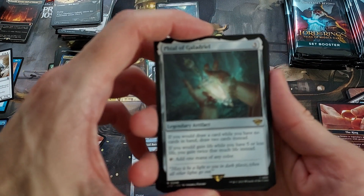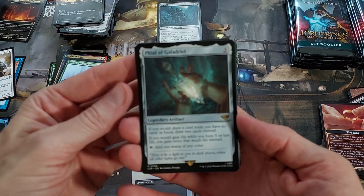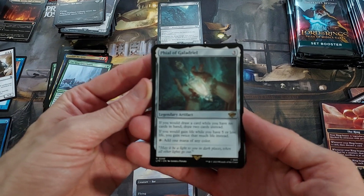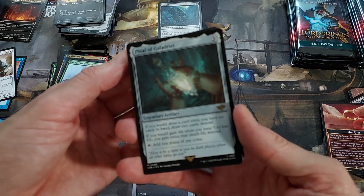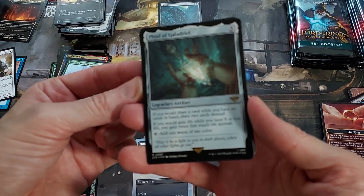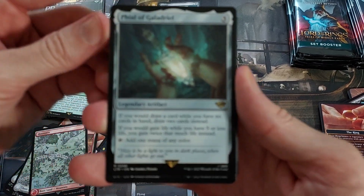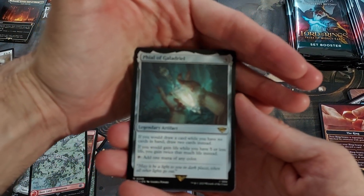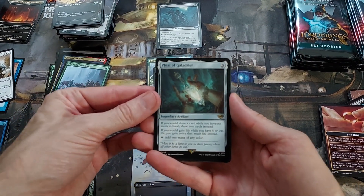Phial of Galadriel — I didn't see this on the list of good cards, so it's probably a bulk rare. If you would draw a card when you have no cards in hand, draw two instead. If you would gain life and you have five or less life, gain twice that much life instead. And a tap for mana. Just a nice mana rock with some life gain potential, draw shenanigans, a little upside. I don't know if that's good though. I'm sorry about the focus — there's nothing I can do. Every camera I try has this problem.